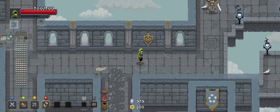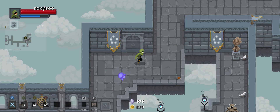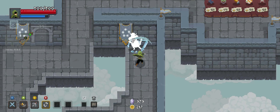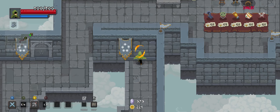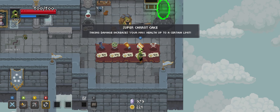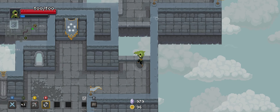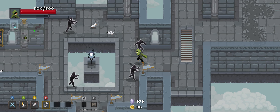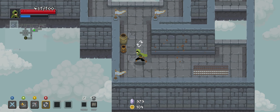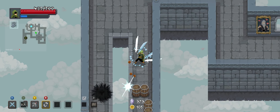Without further ado, let's travel across the land of Hyrule — wink — and see what we can get done. Look at that Sword of Evil's Bane getting work done. What do we have here? Antiquated Tabi. Actually, I think Super Carrot Cake, just because it's showing up so early, might be worth taking. But Antiquated Tabi is going to work out well for me, since I already have a boosted Evade chance that will just boost it even further.